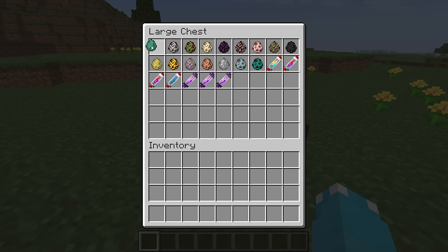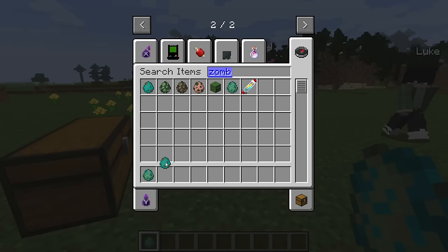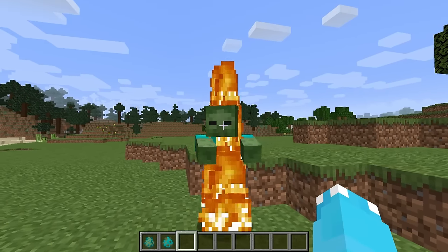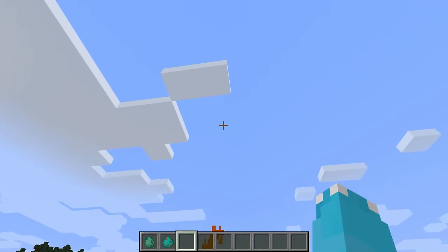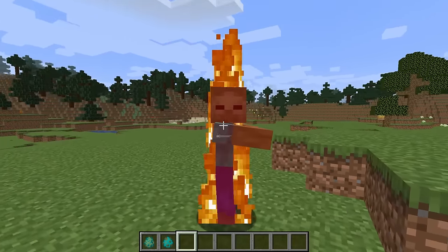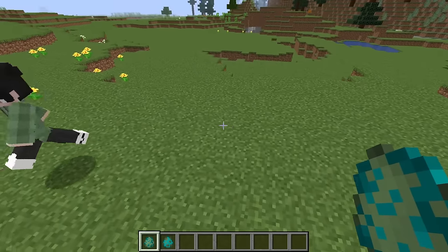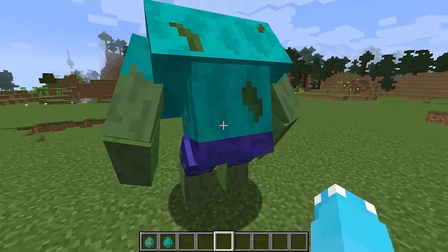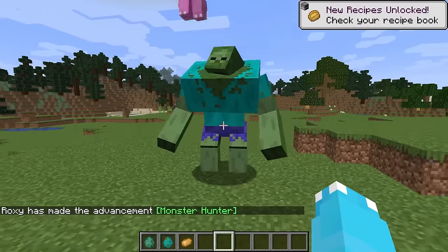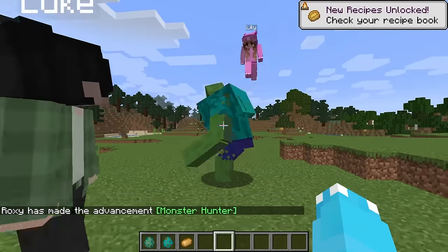First we're going to start off with the mutant zombie. Let's grab a normal zombie so we can see what a normal one looks like. A normal one is super weak and they even burn in the sun — they are totally not powerful at all. Get out of here. Spawn in the mutant — and boom, check this guy out. This guy is a mutant zombie. He is super duper jacked and powerful.